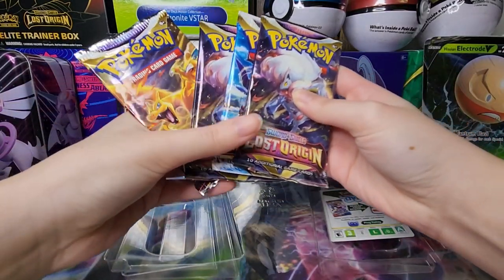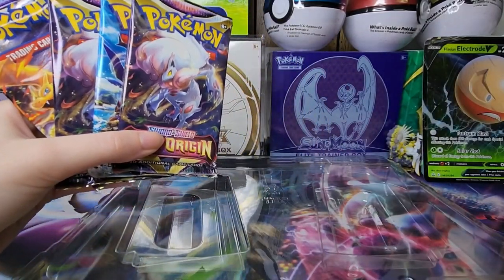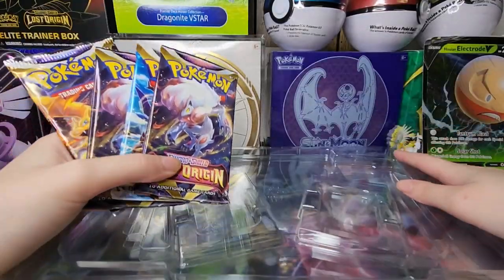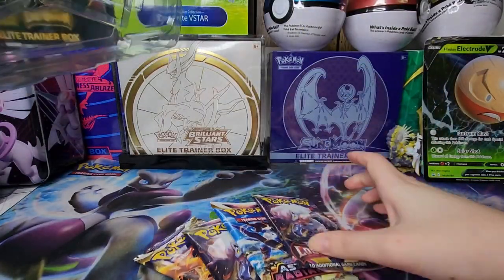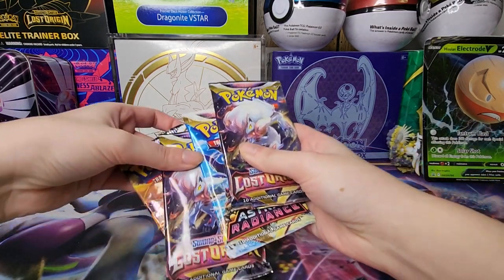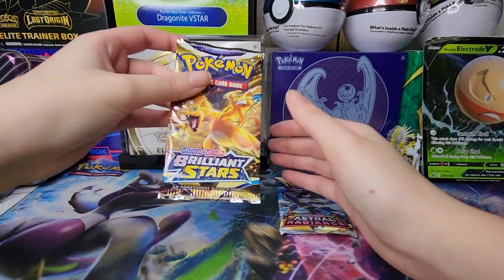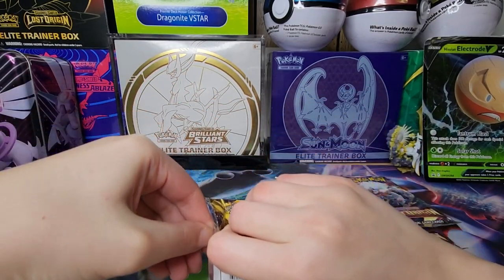We've got just four packs. Hopefully we have something good because I really want a trainer gallery card - I'm missing that from all of these sets. We've got two Lost Origins, an Astral Radiance, and a Brilliant Stars. Let's start with Brilliant Stars first.